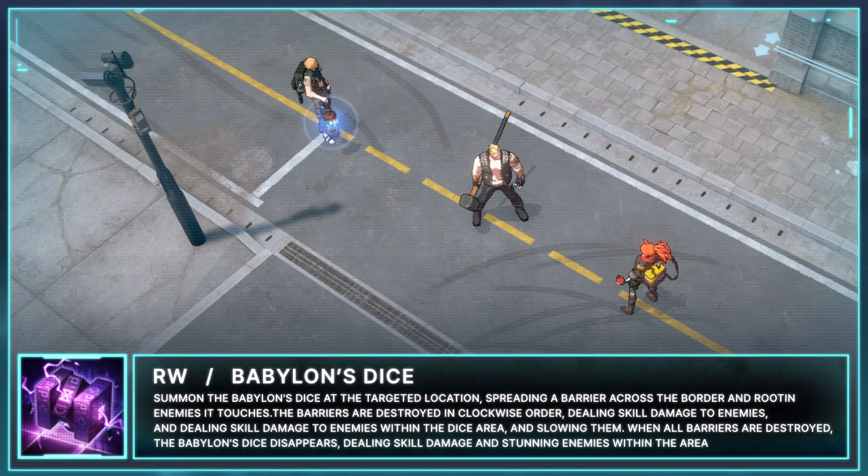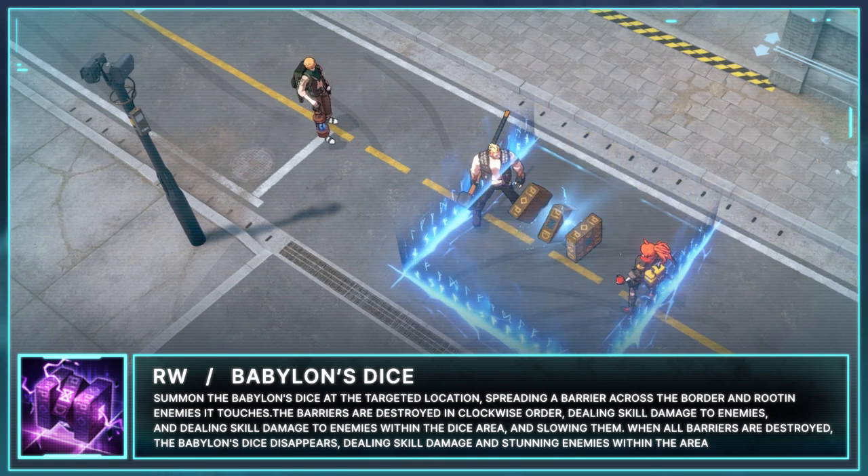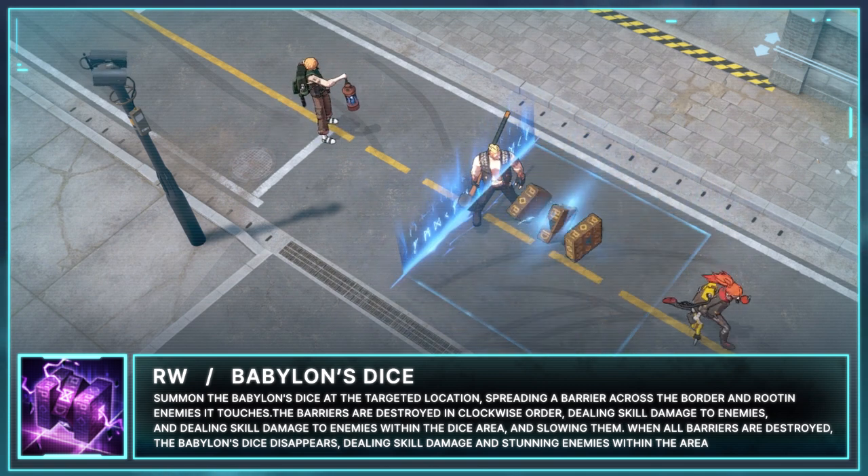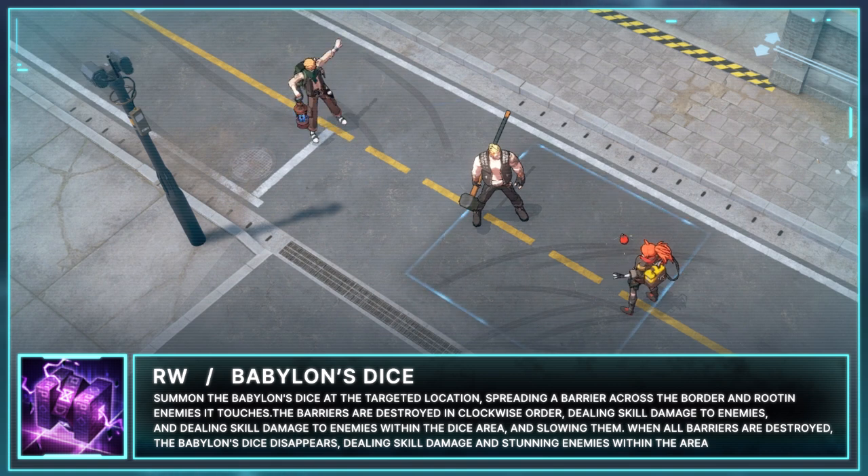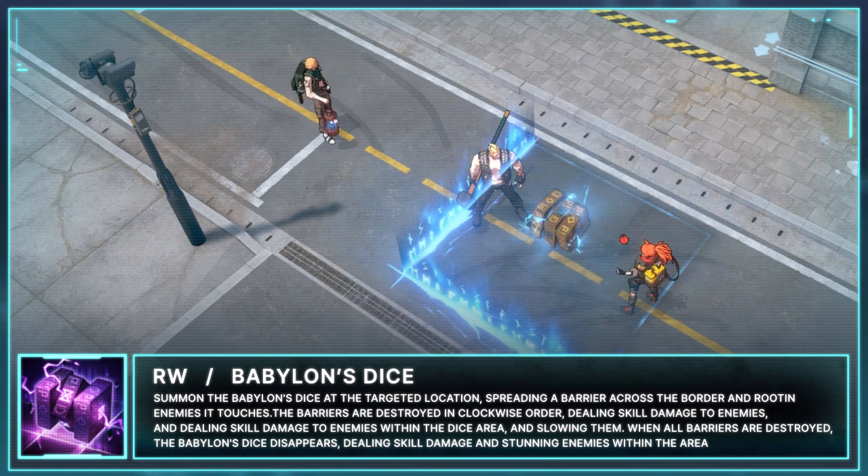Arda's Enhanced W is Babylon's Dice. Arda summons Babylon's Dice, which is similar to Babylon's Cube, but as an additional effect, the dice snares enemies that touch the edges of the area. The dice will deal damage once all sides are gone, stunning enemies in the area as well.